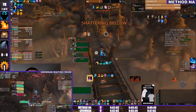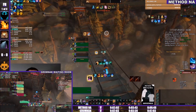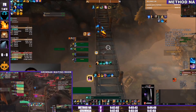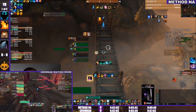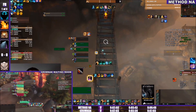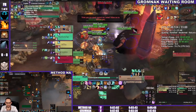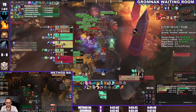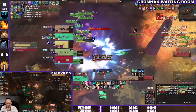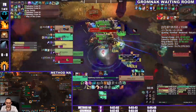Both teams sitting at a nice 67% trash count. Really unfortunate Quaking timing interrupted JB's mass rez cast, causing him to recast and falling behind as we see Gromnak Waiting Room pulling the boss with all four lieutenants. They've Bloodlusted and they're going big.